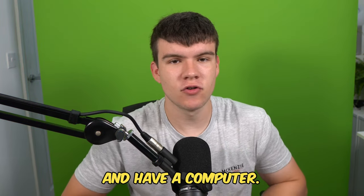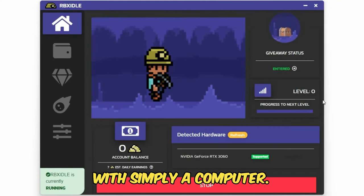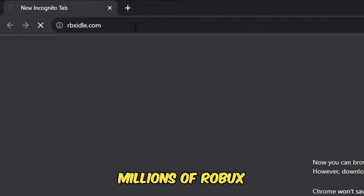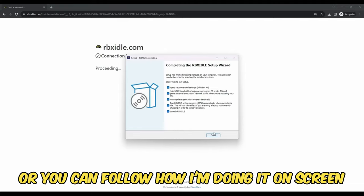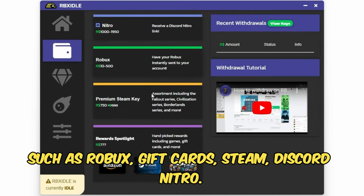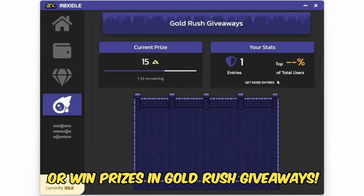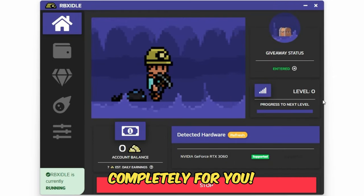But if you are ever in need of Robux and have a computer, go ahead and check out RBX Idol. This program allows you to earn Robux, gift cards, and more with simply a computer. This program has over 100,000 downloads and has already given out millions of Robux to a lot of players. All you have to do is go to the website and click on the download button. You can earn with any computer, and there are tons of ways to get prizes, such as Robux, gift cards, Steam, Discord Nitro. You can level up for rewards or win prizes in Gold Rush giveaways. Once you have the program downloaded, click on Start Earning and this will make your computer do the work completely for you. Head to rbxidol.com or click on the link down below in the description and in the comments.